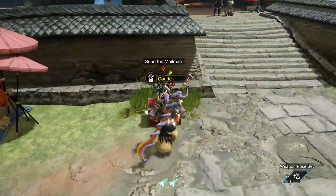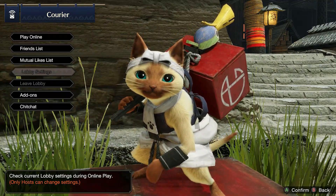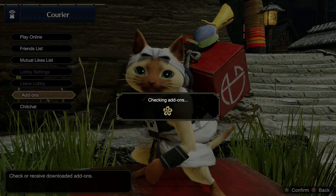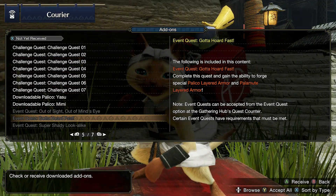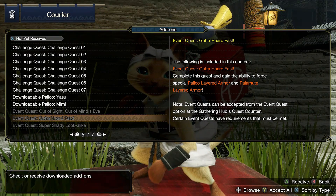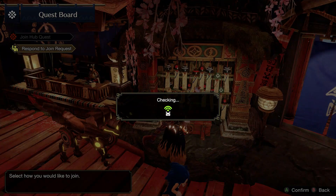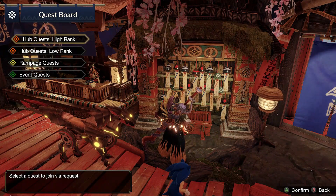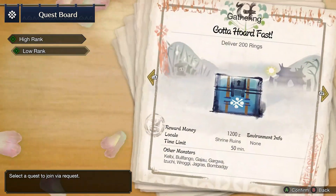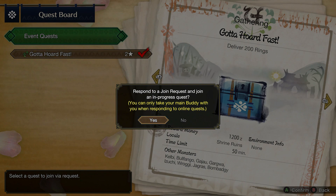Now another great one to remember is that when you're completing quests, especially if you're managing to complete them in multiplayer and doing them in a timely fashion, this is going to help you out massively. So quests such as Gotta Hold Fast, which you can complete in probably under a minute and a half, can really help you out. Make sure you grab it from the DLC content, go up to the bulletin board, then join a multiplayer event and complete it as fast as you possibly can. This works for all missions.